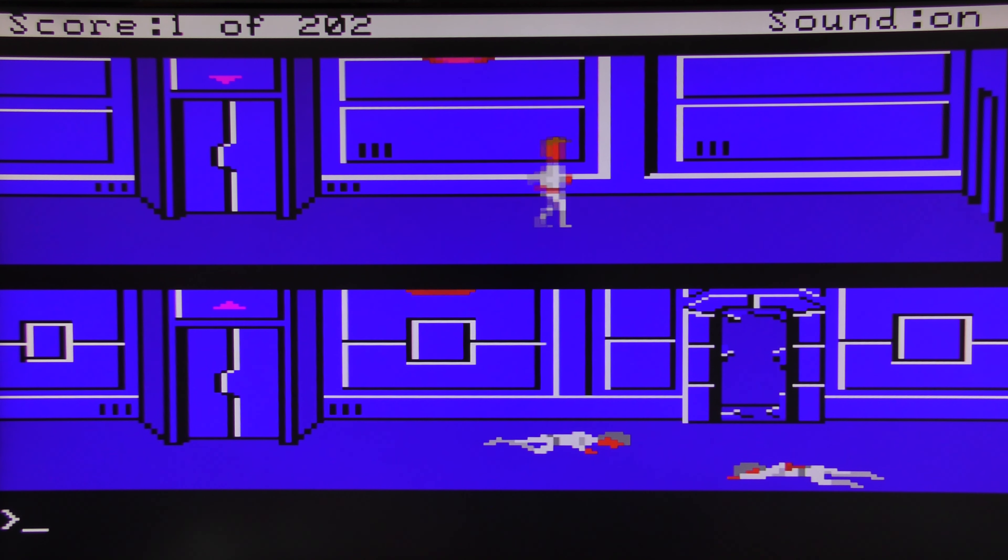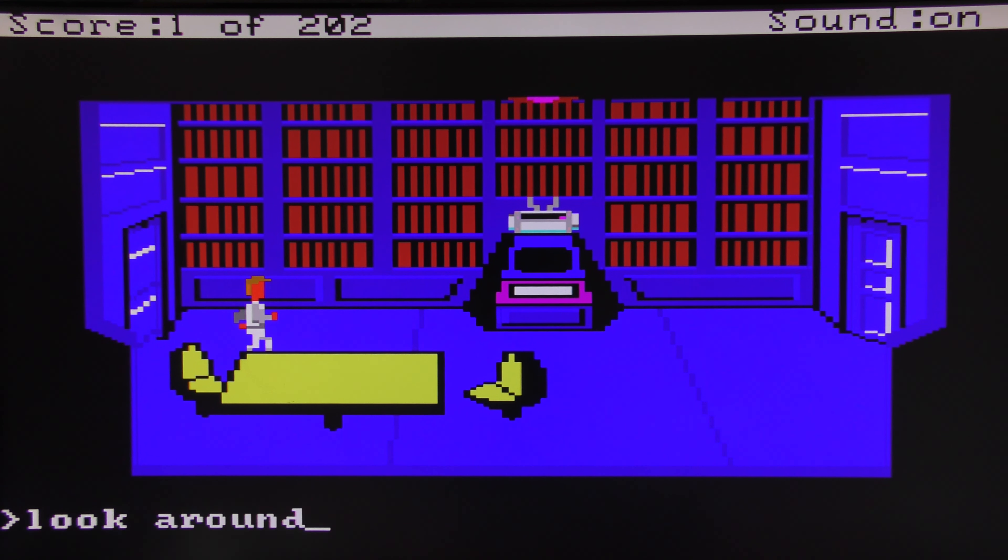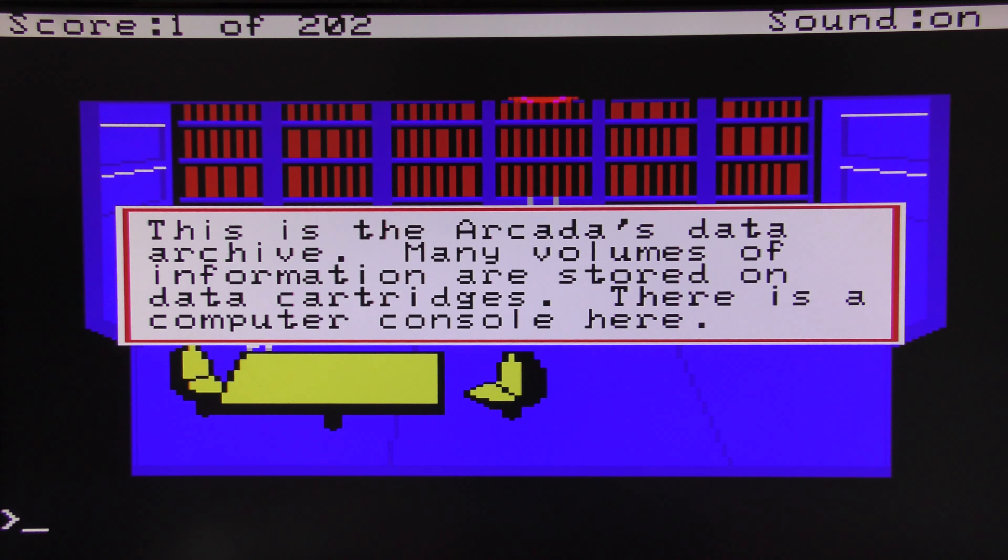Let's wander back the way we came and explore this little room. 'Look around' — this is the Arcada's data archive. Many volumes of information are stored on the data cartridges. There is a computer console here — it's like the library for the computer.